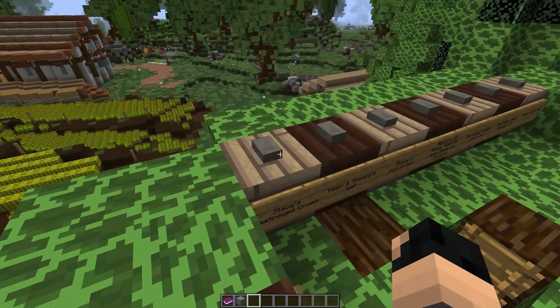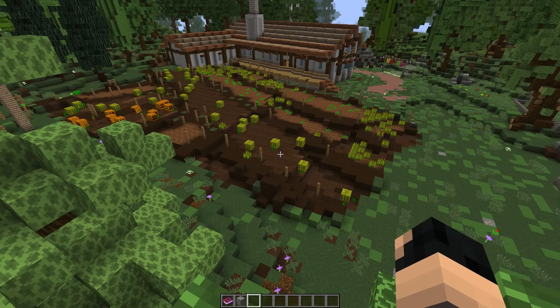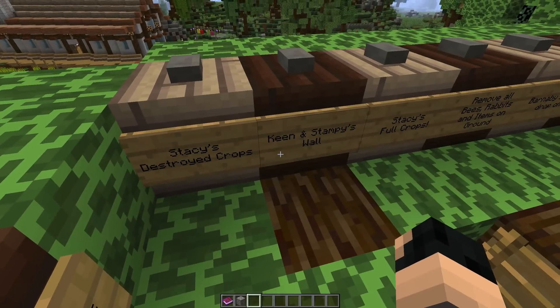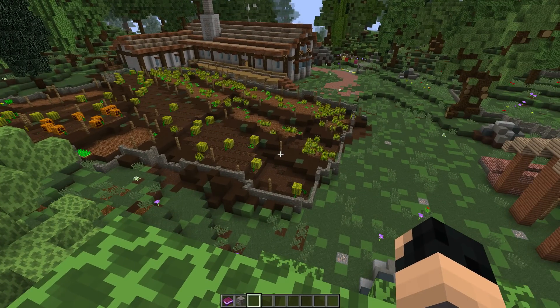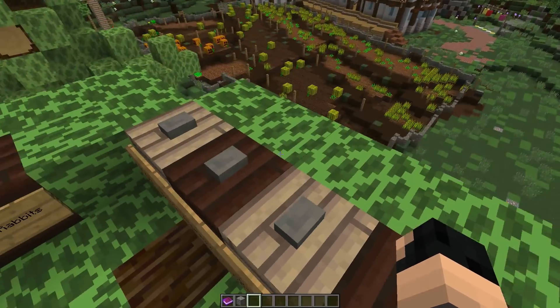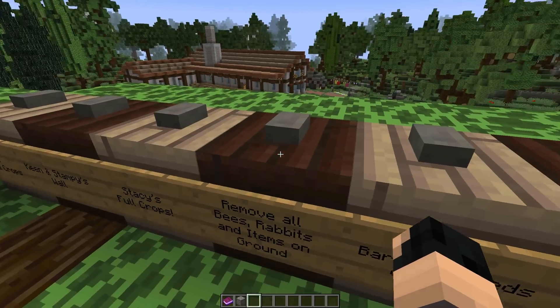So first off, this is Stacy's destroyed crop. If we just set it up over there, you'll see that this is now the way we started the episode. We then have Stampy and Keen build the wall. So if we hit this button, you'll see there's the wall that they've built. And then we've got Stacy's full crops. So if we just do this again, we can have the full crops. I'm going to leave that on there for a moment.